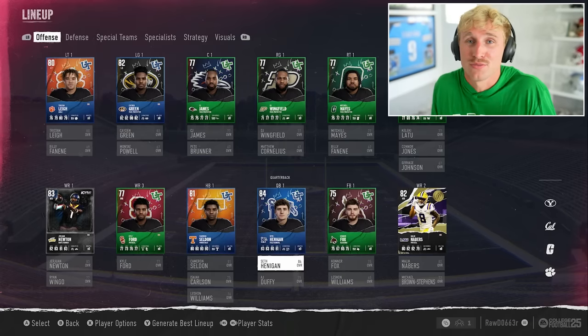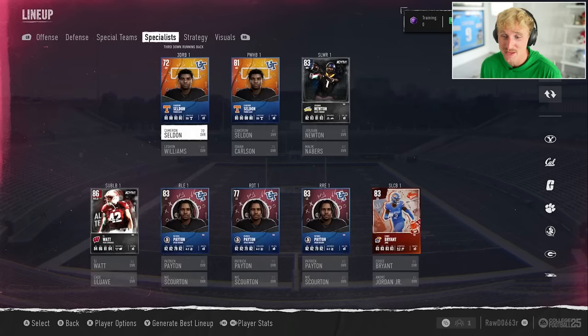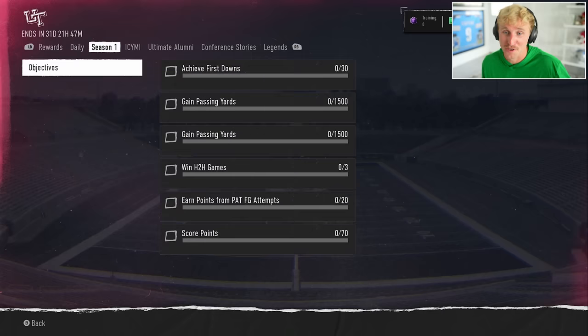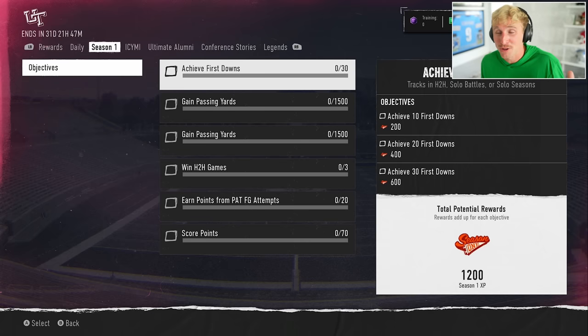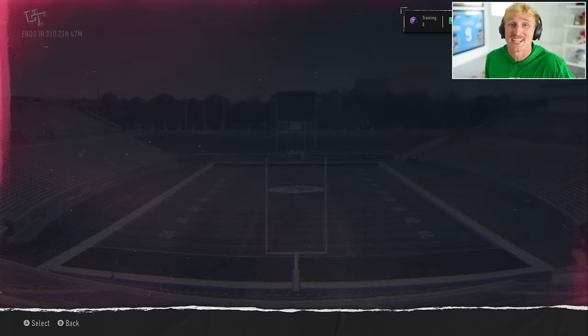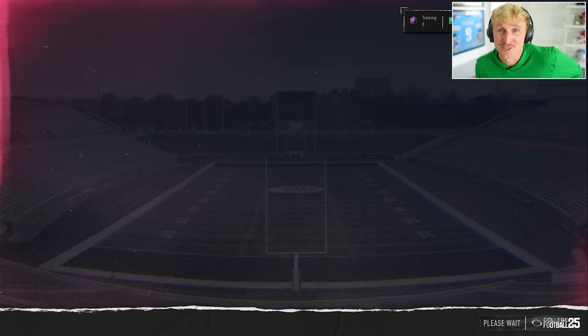It does sound like a lot of time, but if you do two hours a day you're done in a week. We didn't get a punter so no punting for us — I kind of do that sometimes anyway. The best news: we haven't done any of the head-to-head field pass objectives yet — achieving first downs, gaining passing yards, winning head-to-head games, PAT field goals, scoring points. All these are easy to do but some only track in head-to-head games. We're about to go do head-to-head games, so we'll knock out this field pass way quicker. We can also knock out a field pass objective right now just by winning one single game of Touchdown Tango. And once I get a few more players I can quick sell for training and add abilities to TJ Watt.